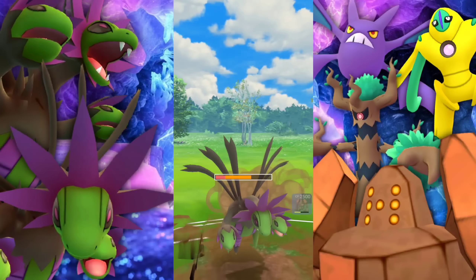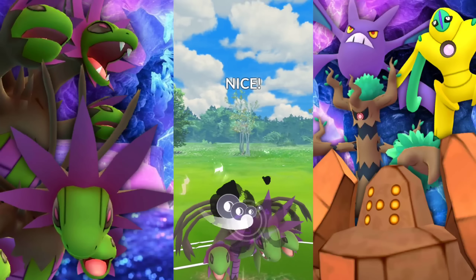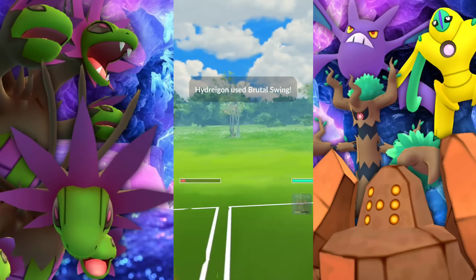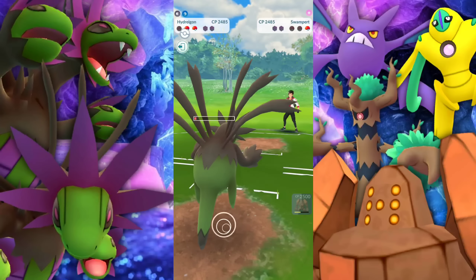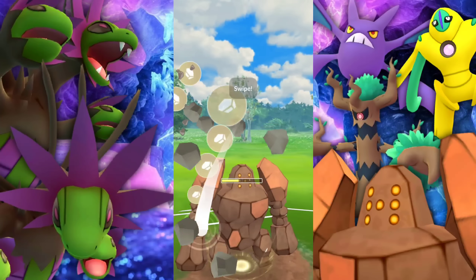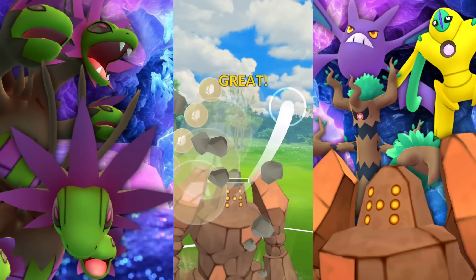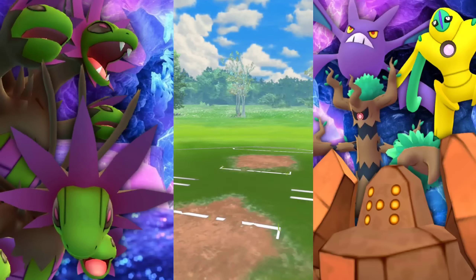They're going to be swapping into Hydreigon, and now is our chance. Let's go up against the Swampert. They're going for Earthquake — it's doing a ton of damage. Getting a little nervous, hoping I can do a little bit more damage after this. We just need to — perfect. We have a Stone Edge ready to go. We're going to go ahead and throw that right away and take out the Granbull. Regirock yet again helping us clean up at the end. Let's go.